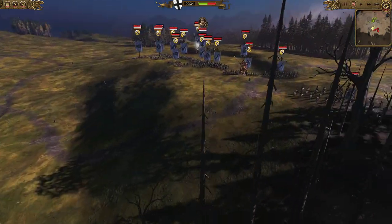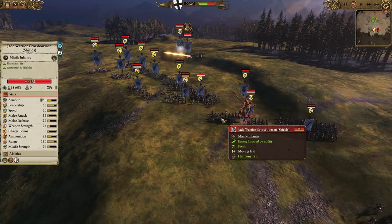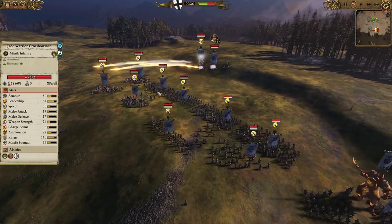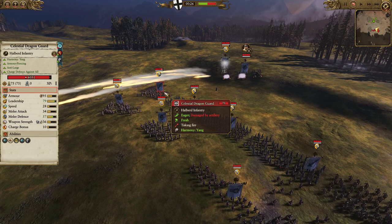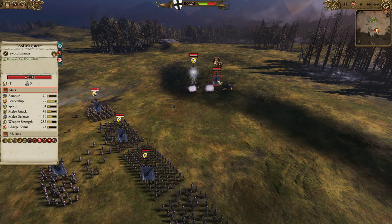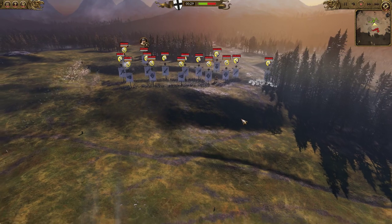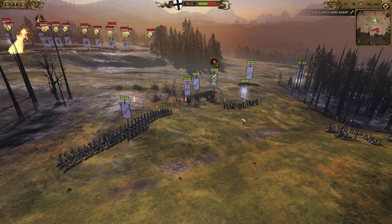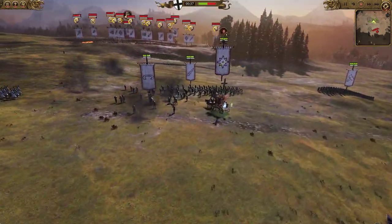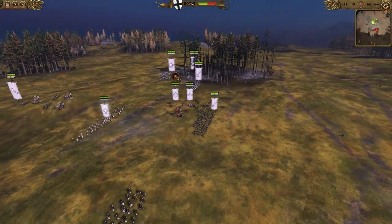We are up against Grand Cathay today. It's a fairly standard force with cavalry on the flanks in the form of peasant horsemen, loads of spearmen, loads of crossbowmen in the front battle line with iron hail gunners to boot, jade warriors, celestial dragon guard, a fire rain rocket in the back, and a terracotta sentinel. But we're here for the Army of Solland and the glorious crusade, which will burn the galaxy to dust as we push forward looking for juicy vengeance.